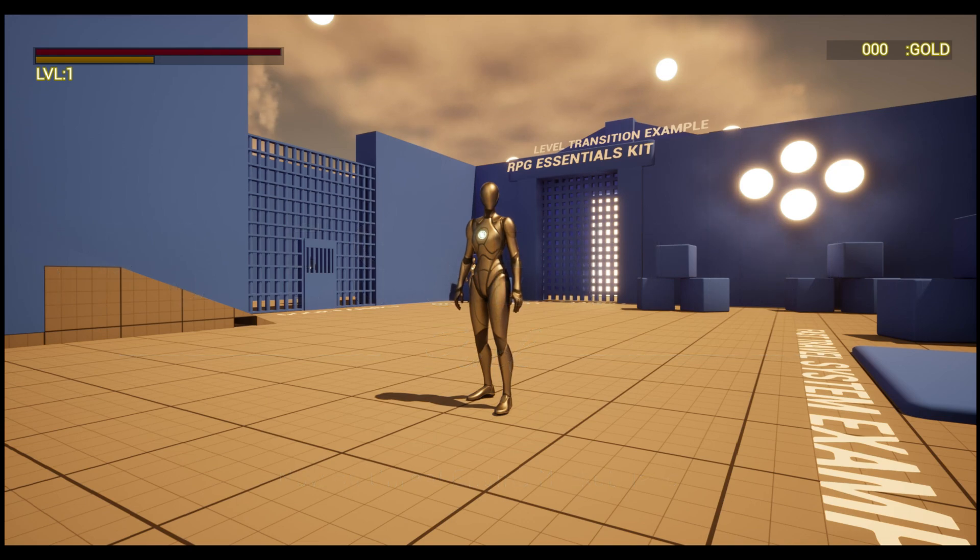What's up guys? Today I'm taking a break from development to showcase some of the features from my new RPG essentials pack I made for the Unreal Engine Marketplace. This pack includes some bare bones features that I've made for Fade, and makes them readily available for you to play around with and modify to your liking in your own projects.